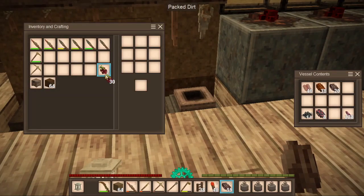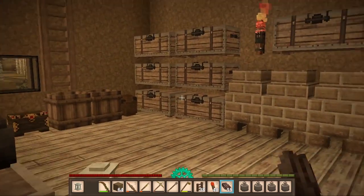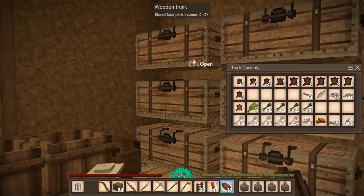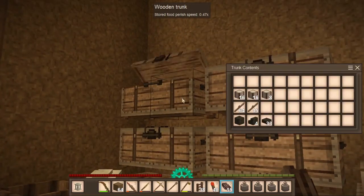Let's go ahead and take a peek. I want to check on our fish baskets and we definitely need to make more. I can't remember if we need to go collect reeds or if we have reeds. Let's go double check — okay, so we have reeds, but I think I needed to make more baskets.